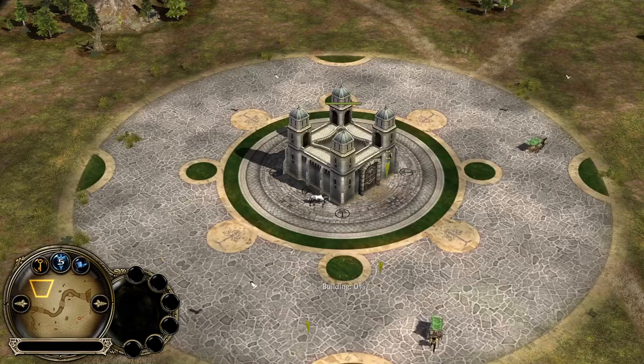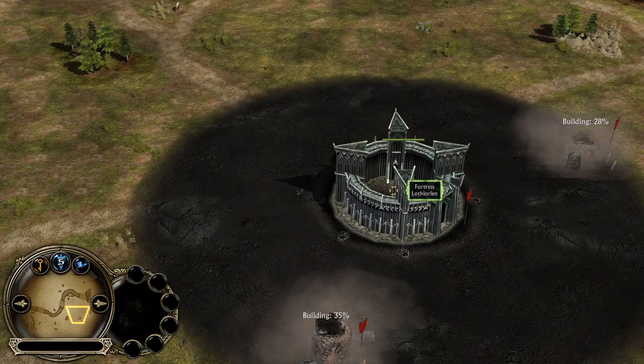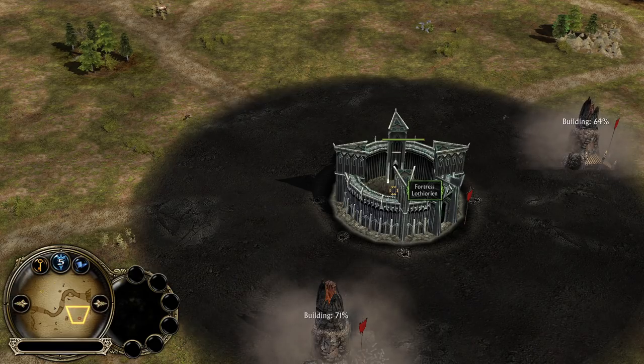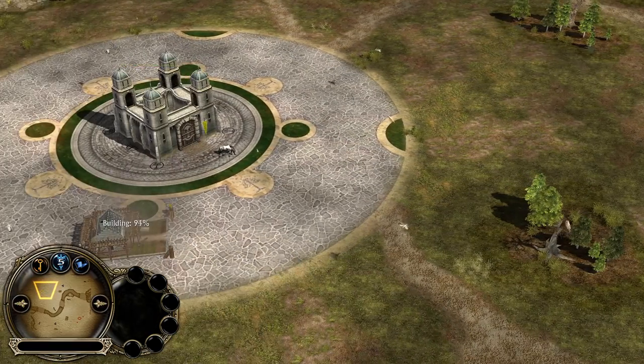On the left side of the map we have the white Man of the West player Archangel, who is one of the BFME 2 experts by the way. He is facing against the red Isengard player Lothlorien on the right side. This is the beautiful map of Anduin, which is a reskin for the map of Isengard. Two furnaces are coming up for the Isengard player and we have a farm coming up for the Man of the West player defensively around the fortress.